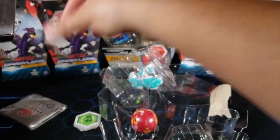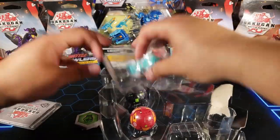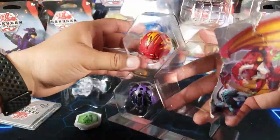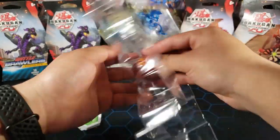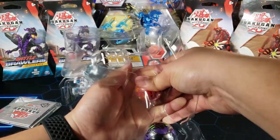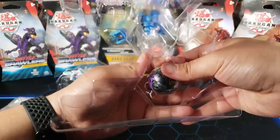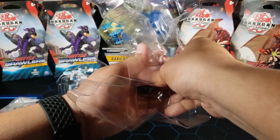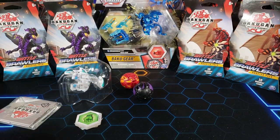Here we have the two cores and Trox right here as well. Let me take these out — you have to push them out which is sometimes very difficult. There we go — that's Nilius and there's Pharaoh.